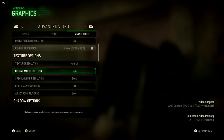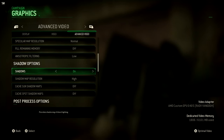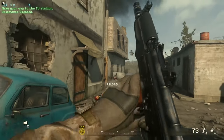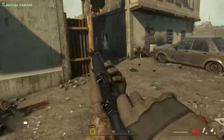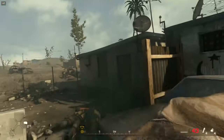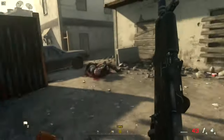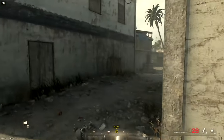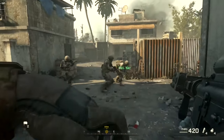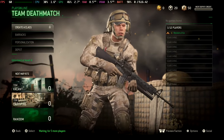Frame rate drops happen pretty much exclusively in the larger and more open areas — when you're trekking through the inside of buildings it'll maintain 60 fps. To mitigate these drops, I found turning shadows off helps a good amount, as well as turning off some of the extra options like anti-aliasing and post-processing. This eliminates a lot of those drops — some areas where moving the camera would always drop into the 50s on normal and high settings would keep to 60 with shadows turned off. Unfortunately you're not going to eliminate all drops; it will dip into the 50s every so often in the more intensive areas, but it's mostly stable.